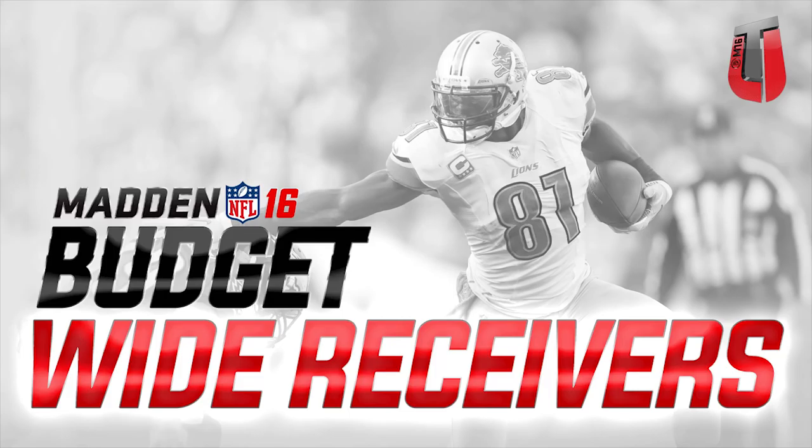What's going on guys, Clickwood here back again bringing you another episode of my Madden 16 Ultimate Team budget series. Today we're talking about the wide receiver position — some players who are very low priced that can really help out your team and are actually very comparable to some of the more expensive wide receivers in the game. This is a good way to save coins and build up so you can purchase players that are better at other positions, like picking up a Night Train Lane when he comes out.